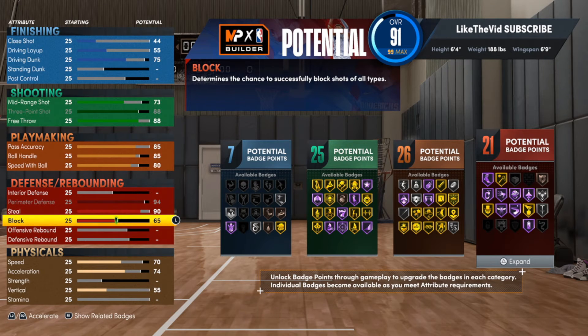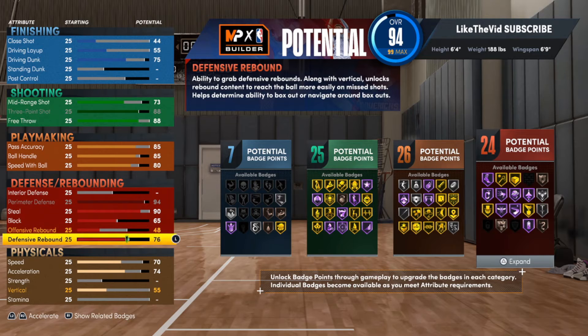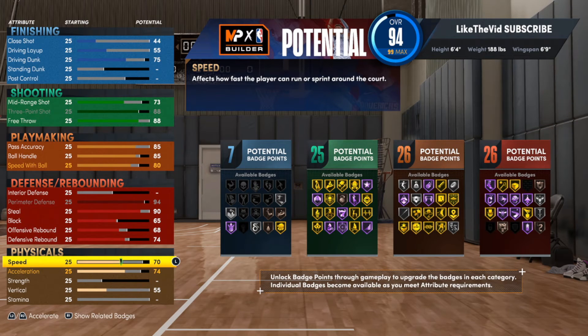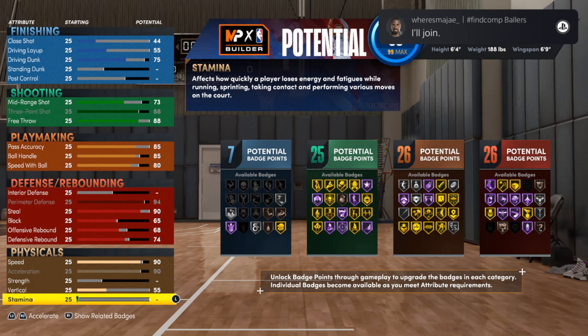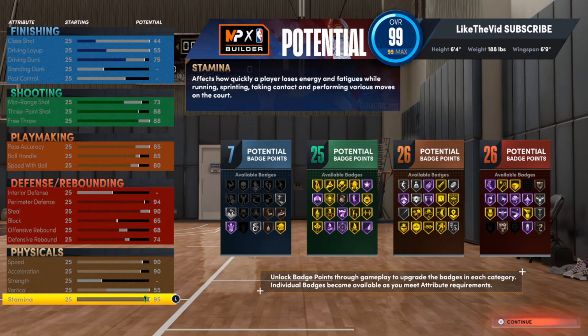You've got to be able to on-ball guard like you wouldn't believe — you've got to be able to do a little bit of everything on the defensive end. For rebounding, I'm putting it up to a 74 for defensive rebound and 68 for offensive rebound. I'm not going to be using this build to rebound, but on those long rebounds you do want to be able to get those. For the physicals, we'll be going with 90 for speed and 90 for acceleration. You don't need crazy amounts of speed — just make sure you're sliding side to side, not over-committing, staying off turbo, and knowing when to use L2. That'll save you so much time.